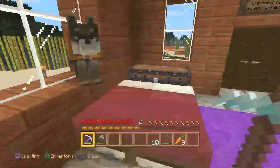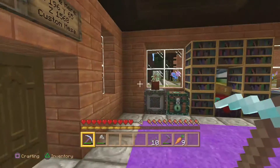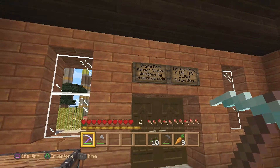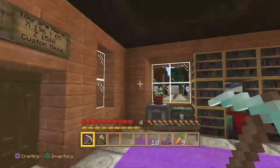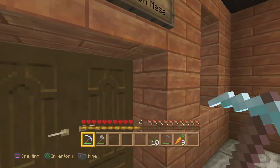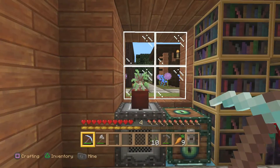The dog collars are orange but you can dye them any color — I might dye it purple to match the carpeting. Here's a basic chest. The sign says 'Bryce Park Ranger Station, designed by Phoenix Genesis,' and I put the coordinates and 'Custom Mesa.' I wanted to start using the new materials: dark oak up top, acacia wood here, dark oak doors, and a dark oak sapling.